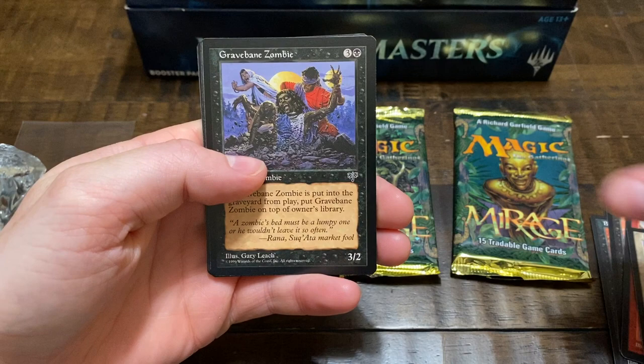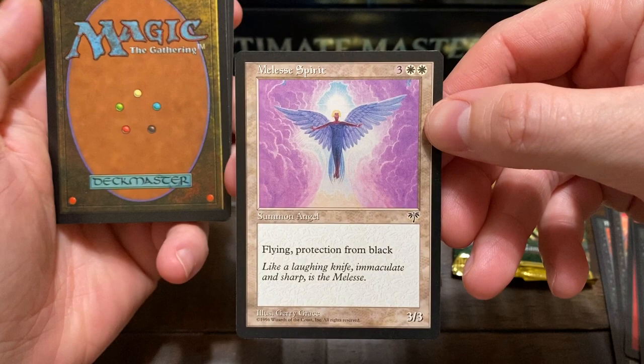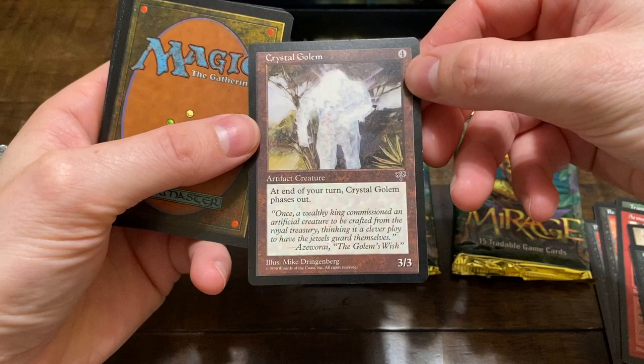Ivory Charm, Gravebane Zombie, Stone Rain — oldie but goodie. Let's flip. Here's an uncommon — the Melissi Spirit, and a second uncommon.